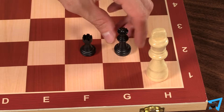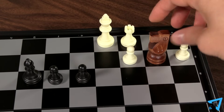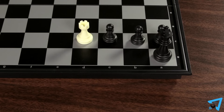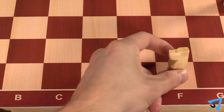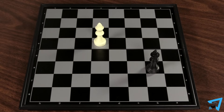The first team to checkmate a king on either board wins. If both boards are checkmated simultaneously, then the match ends in a draw. Also, a team wins if an opponent on either board resigns or makes an illegal move. Stalemates on either board result in a draw.